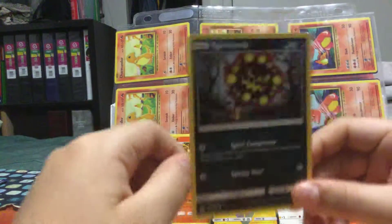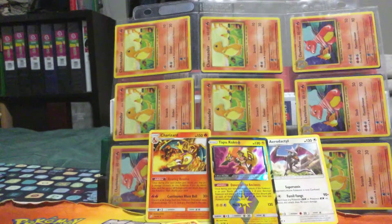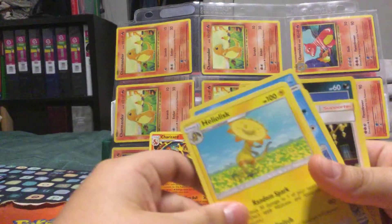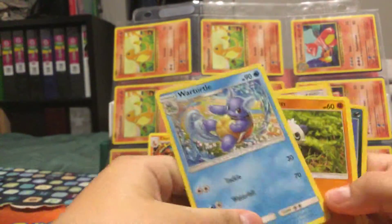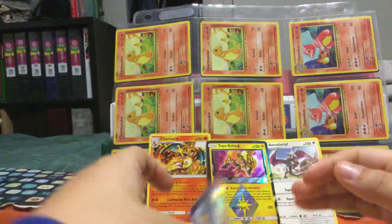Darkrai going reverse — the art is so good. Hitmonlee and Jasmine. Mantine, Spiritomb. Some of it fell again — technical difficulties. Psyduck, Cloyster, Turtles, Panchamp, Oddish, Bunnelby.